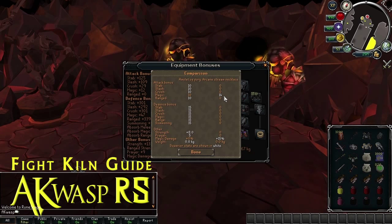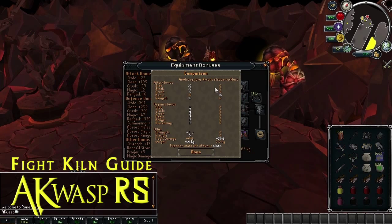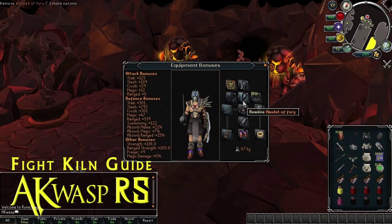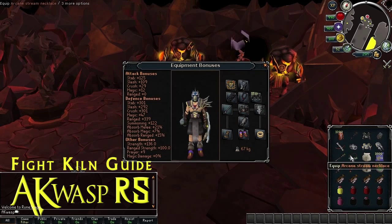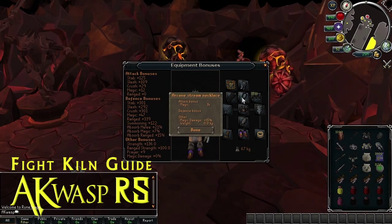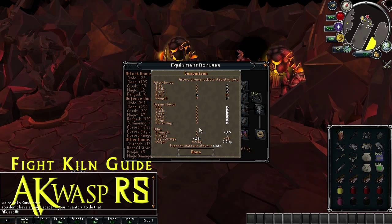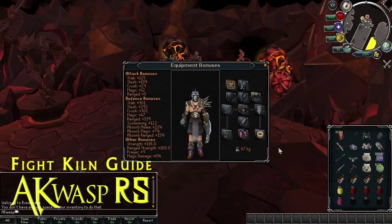If you don't have the Arcane Stream Necklace, it's not a big deal, and if you didn't have this much extra inventory space from the Beast of Burden I wouldn't recommend bringing it. But it is beneficial. So bring both — wear your Fury most of the time, throw on your Arcane Stream Necklace when maging. The only thing is don't accidentally forget to take it off when you're not maging — I've done that several times. Unlike the Fury, it doesn't give you any stats except magical offense. So if you're ranging or meleeing, put the Fury back on.